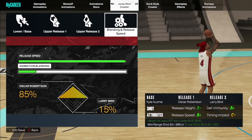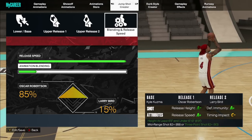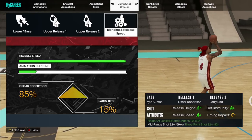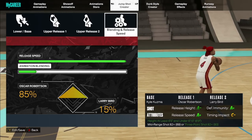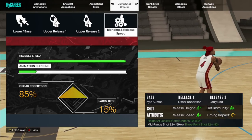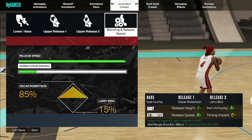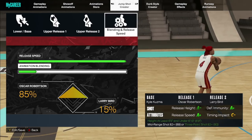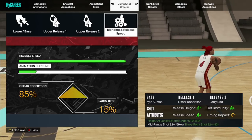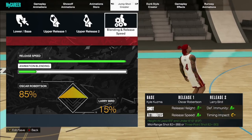The best blendings for guards, wings, and bigs: 85/15, 75/25, 60/40, and 50/50. I'm always blending it more towards whichever is the faster release. Oscar Robertson is the faster one for guards and wings — I'm blending toward that. Kelly Olynyk is the faster one for bigs — I'm blending toward that. For guards I like doing 75/25, for wings I like doing 85/15 or 75/25, and for bigs I either do 50/50 or 60/40.